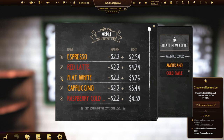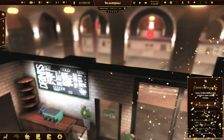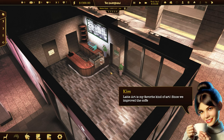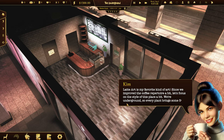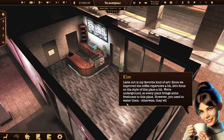Get rid of Espresso, put the Cold Smile on. Latte art is my favorite kind of art. Since we improved the coffee repertoire a bit, let's focus on the style of this place. We're underground, so every plant brings some freshness to this place. However, you need to water them, otherwise they will wilt.